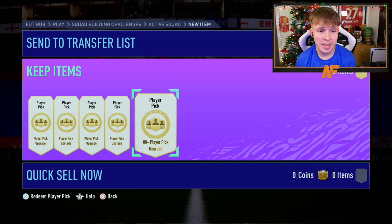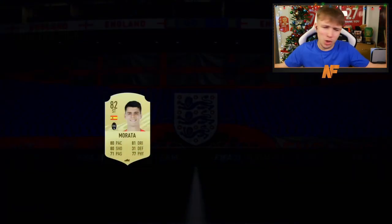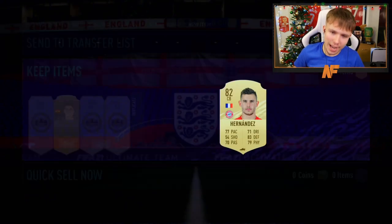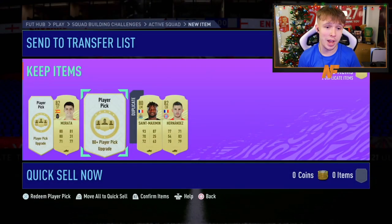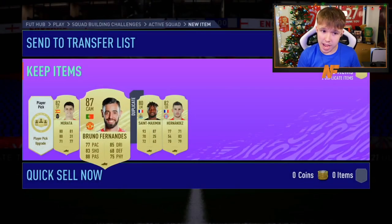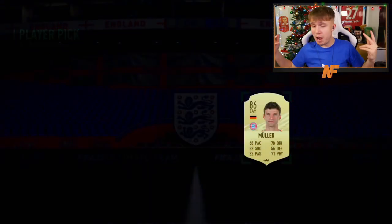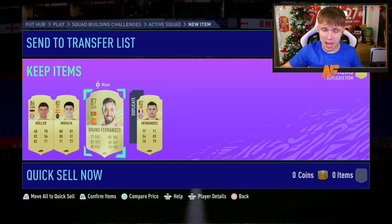It turns out I wasn't actually recording my own packs, but let me just show you my player picks - my best pulls from them. Going into the first pick, I always go with the middle one. First player pick of the 80-pluses, we get Morata. Not the greatest of starts. Going on to the next one, we got a non-board - Hernandez. Next one up, I'm going with Maximin because he's probably worth a bit more than the other two players. Then Bruno Fernandes in the penultimate pack, and to end it off, Muller. So two walkouts from five - that's actually decent. Two walkouts from five 80-plus player picks, not bad.